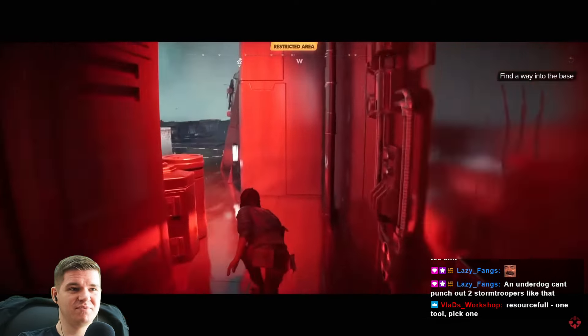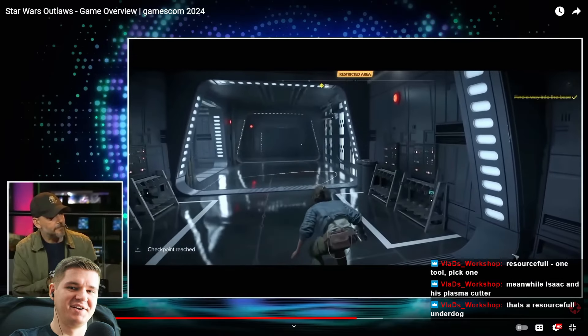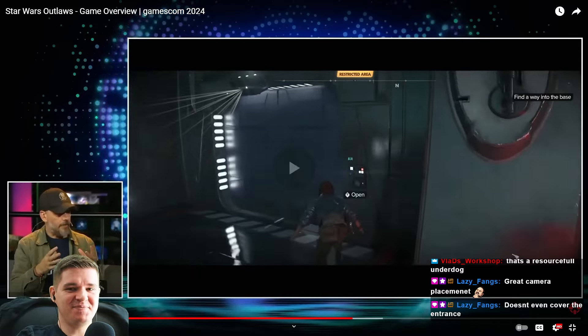There's also a shock function we'll see a little bit later. You know Isaac and his plasma cutter — that's a resourceful underdog. That makes sense: this is your one tool, this is who you are. Isaac was a miner, that's all he had. But this camera placement — it's more like when you're at the grocery store and you have to stand in front of the automatic door just to get it to open.